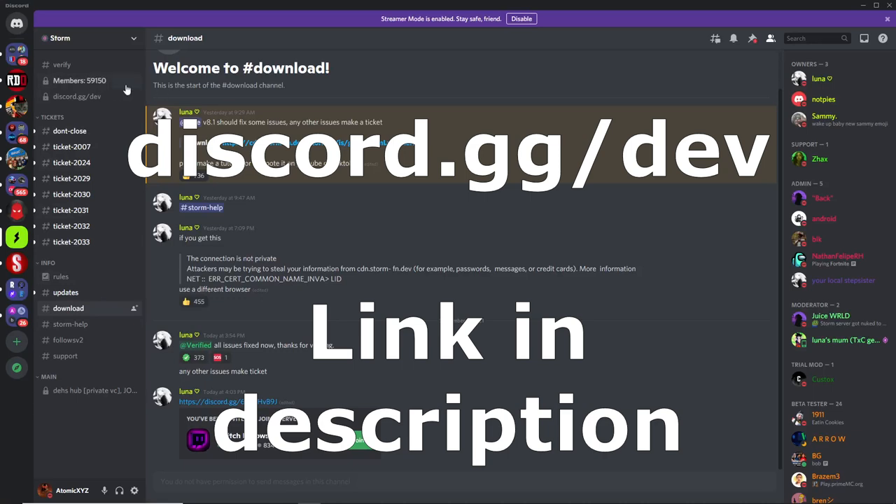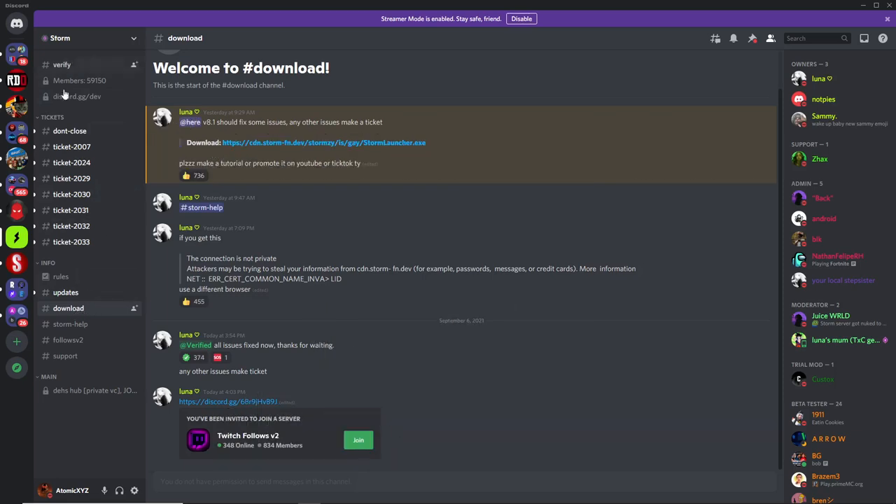First, join the Storm Discord server — the link is discord.gg/dev and I'll have it in the description. Once you're in the server, head down to the download channel, scroll up, click on the link, and then click to launch Storm.